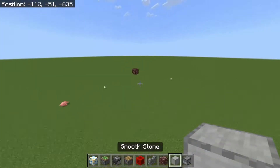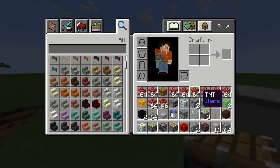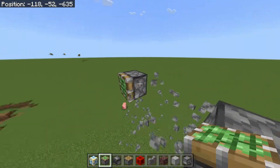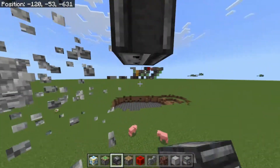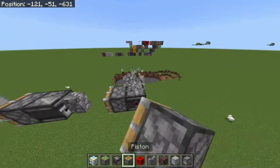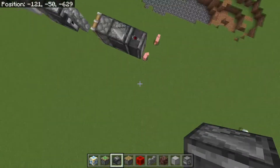Then what you're going to want to do is place two blocks out, place a piston, then make sure you've got a wall in your inventory because walls are good — walls are poggers. Place a couple blocks out, place your wall, and then place an observer behind it. Then place another couple blocks out and place a piston facing towards the wall.